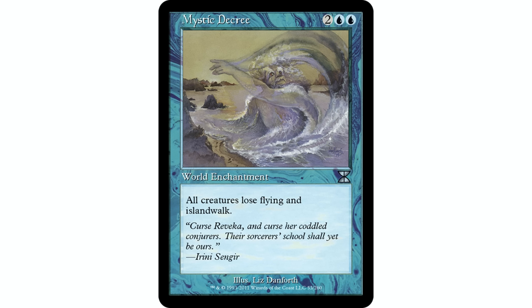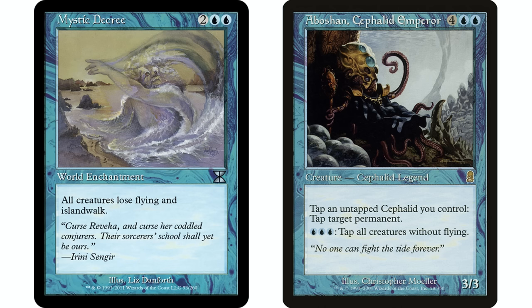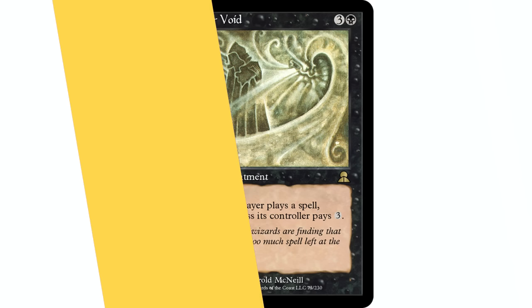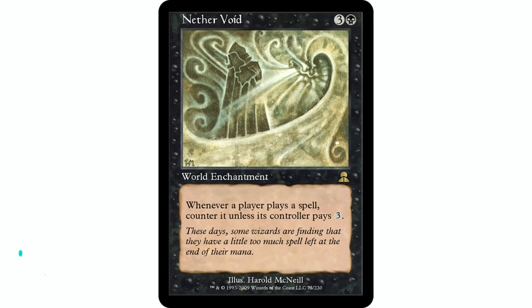Mystic Decree — two blue blue, world enchantment. All creatures lose flying and islandwalk. In blue you typically don't want that, since you probably have flying creatures, but in my Aboshan deck it's a perfect fit — I'm actually embarrassed I didn't put it in sooner. Aboshan taps all non-flying creatures, and sometimes I struggle with flying creatures. If all creatures lose flying, my commander's ability essentially becomes 'three blue: tap all creatures,' which is exactly what I want.